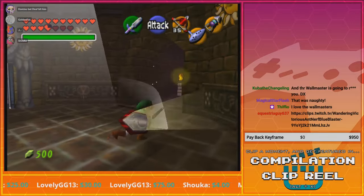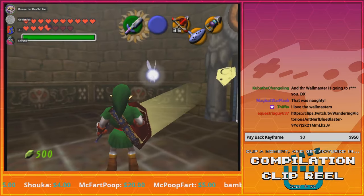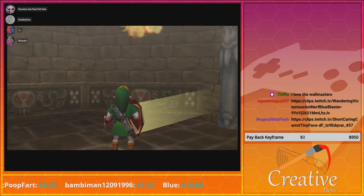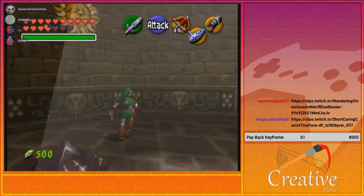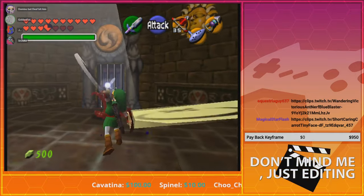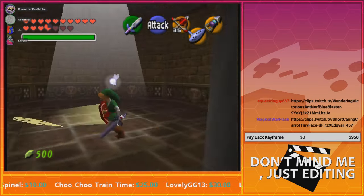Swiper no swiping! God damn it, he's gonna come back down again — he's gonna come back for seconds. Except from Wallmasters, there are those ghost things in Minish Cap. Get over here — fuck you! That's a lot, he was just trying to grab me.